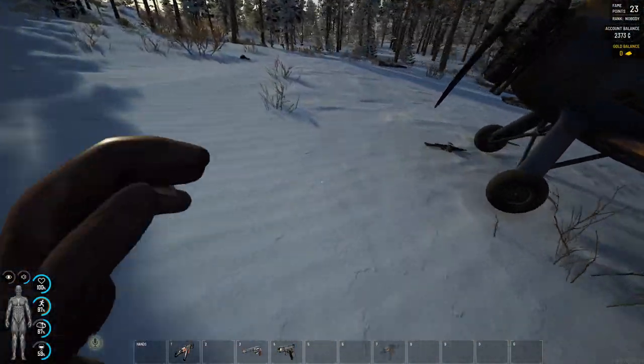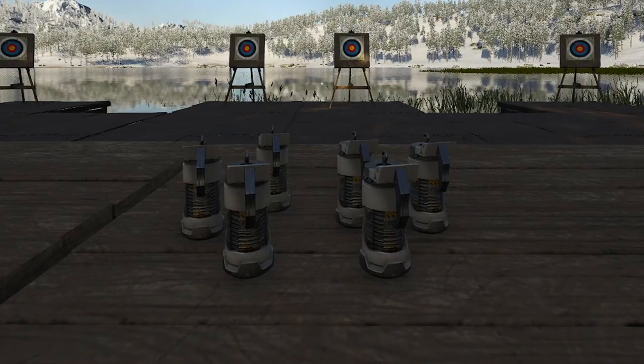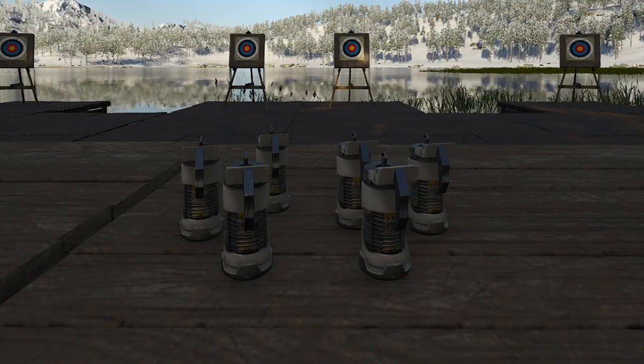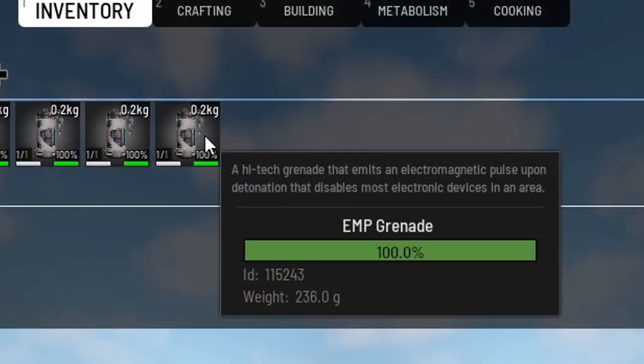I am sick, by the way, so I'm gonna blame it on that in case it's an error on my part. A really cool item came to the game with this new update as well, and that is the EMP grenades. These grenades will disable electronics — for example, NVGs.